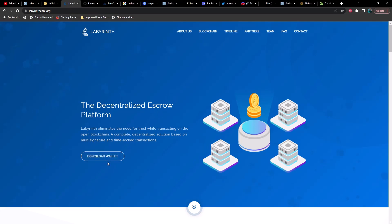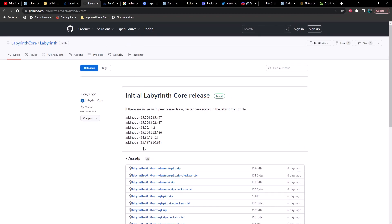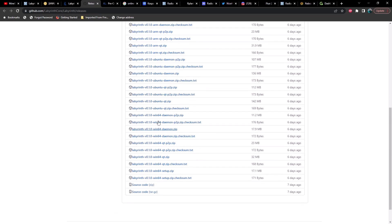They have a wallet available on their webpage, and you can also use GitHub for a more secure source — just hit 'show all 28 assets' at the bottom to find the Windows downloads. I do not recommend installing this on your daily driver or any PC with important information. Install it on a virtual machine or a PC with no connection to your identity or anything of importance.